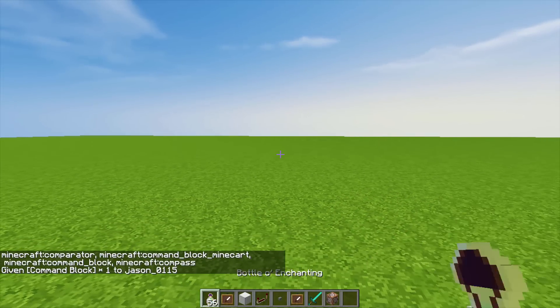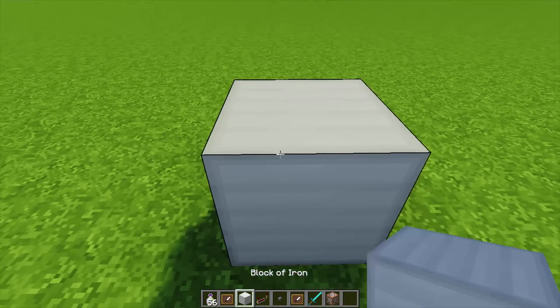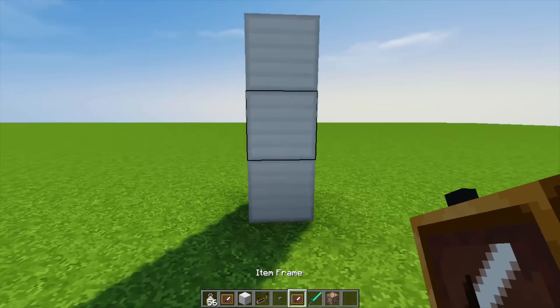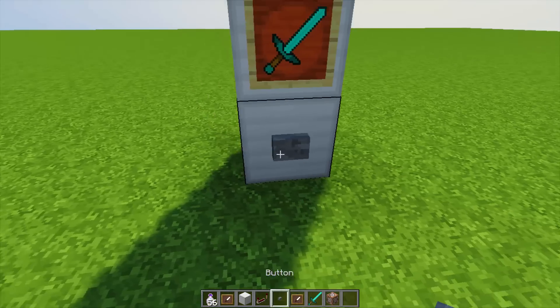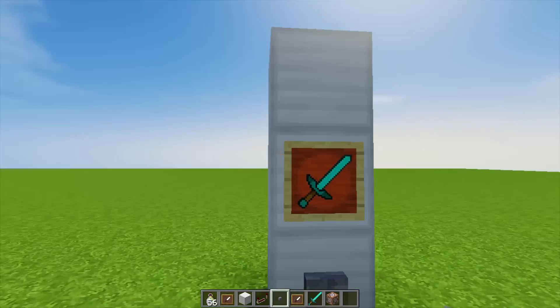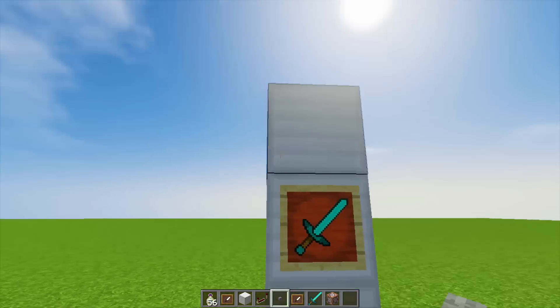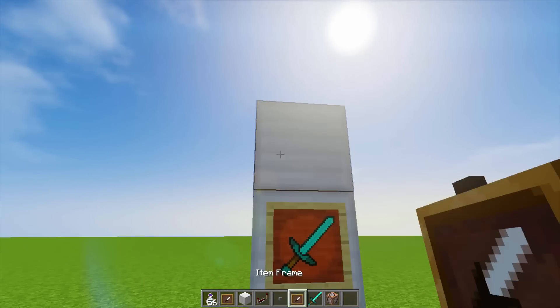Everything in my inventory is just to set it up. You can place three blocks of iron — you could even do two if you want. Then place one item frame with a diamond sword in the middle, and then place a button down on the bottom block. This is going to activate the commands, and this showcases the item you're going to be selling. Up here you can say you need three XP levels to buy this item.